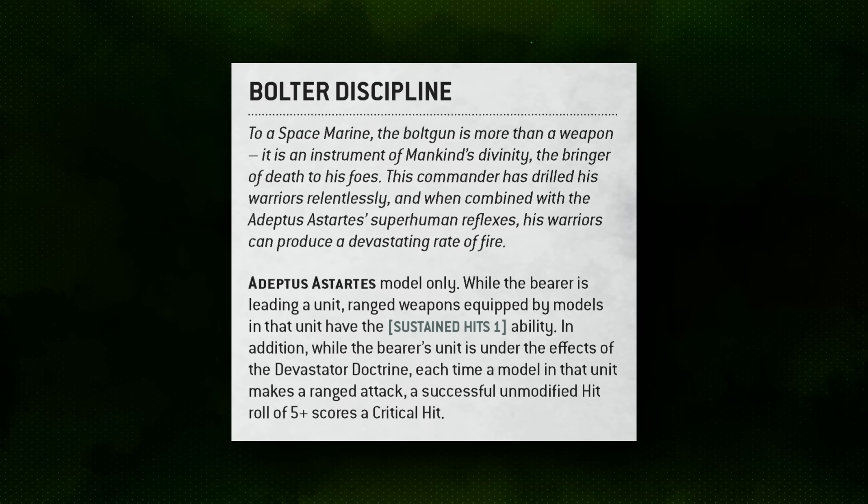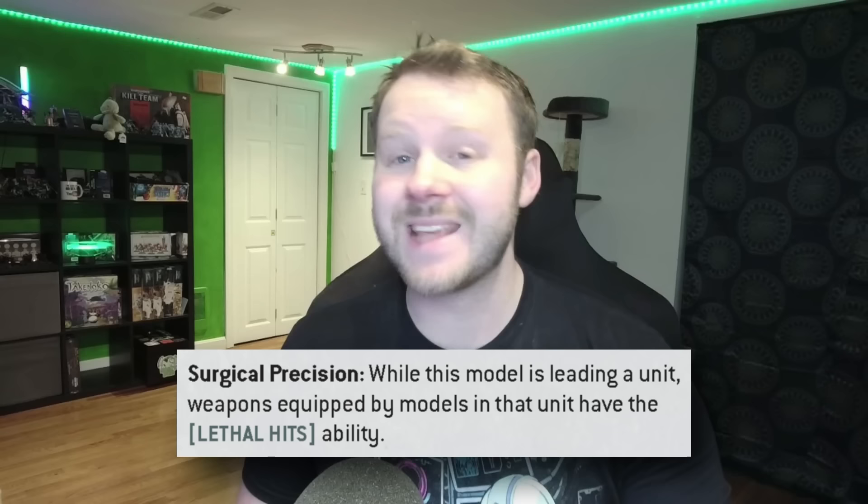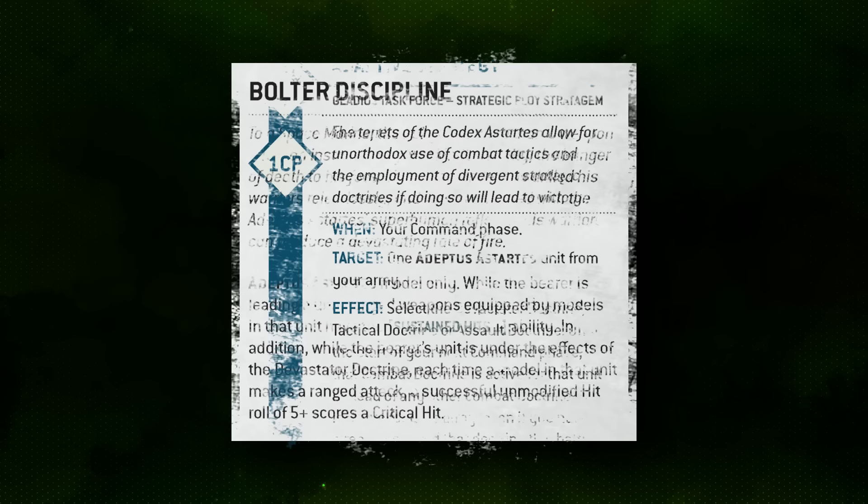Now we're going to combo this character with the Bolter Discipline enhancement — probably one of the best enhancements in all of Warhammer 40k. It gives the attached unit Sustained Hits 1 on their ranged weapons, and if you are in Devastator Doctrine, it moves your critical hits from sixes down to five-ups. The big combination is that this also affects the Lethal Hits from the Apothecary Biologus — instead of triggering on sixes, you get Lethal Hits and Sustained Hits 1 on a five-up. The requirement is to be in Devastator Doctrine, but the Adaptive Strategy stratagem lets a unit flip into that doctrine during your command phase whenever you want.